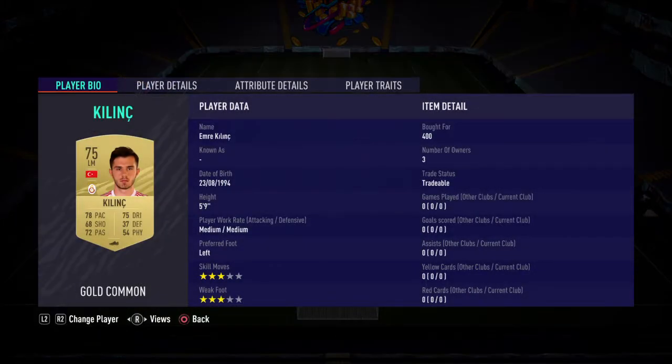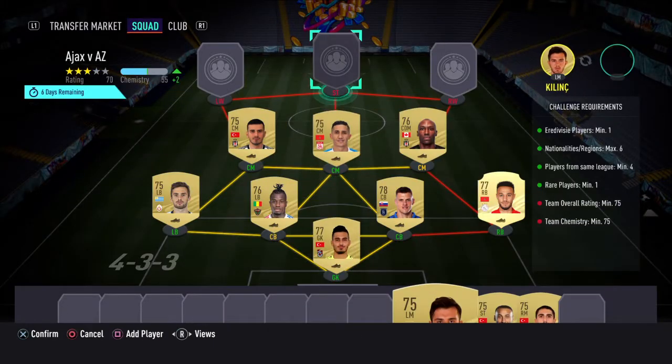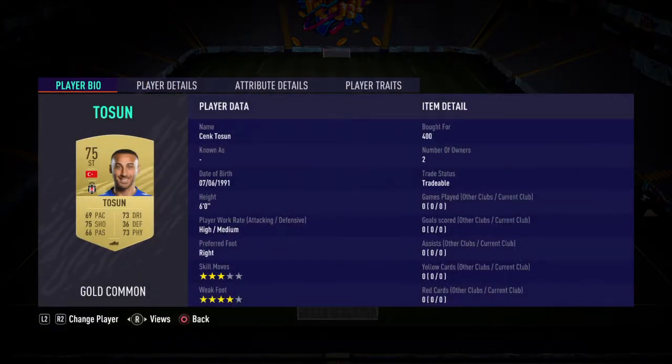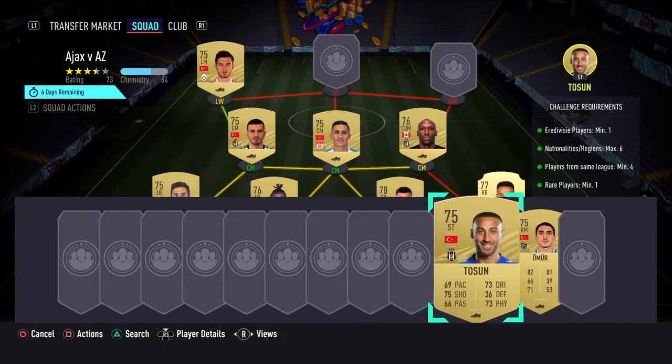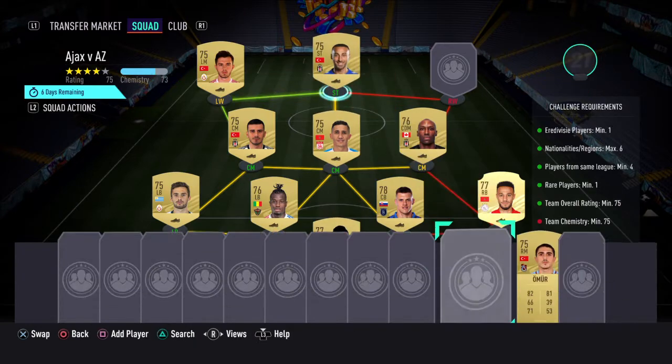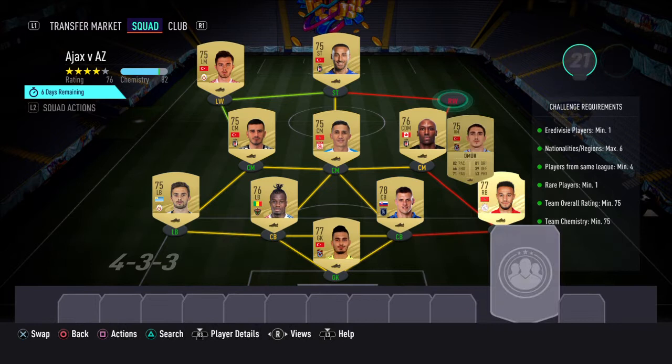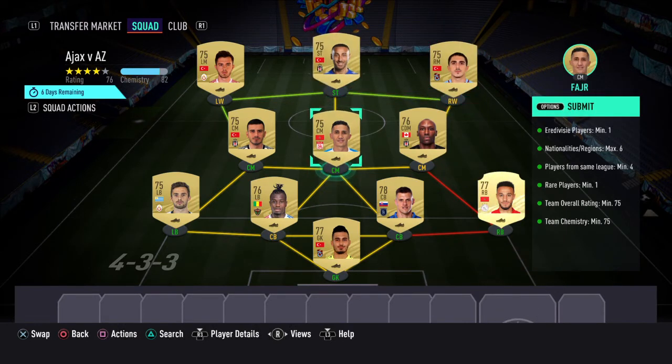Left wing, we've got Klinj, 400. At striker, we've got Tosun, again for 400. And then to finish off, at right wing, we've got Omer, again for 400. Probably costs like 5k total — really good value for completing the marquee matchups.